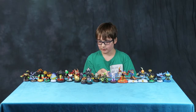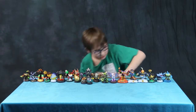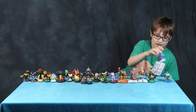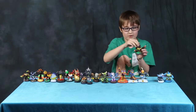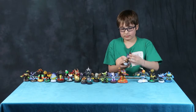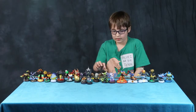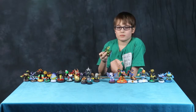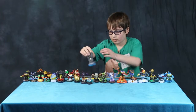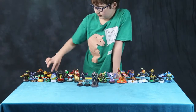As you see in front of you, there are a bunch of characters. These are the guys I got for Christmas. There are so many of them. I can't remember what this guy's name is. I remember this guy is Lightcore Wornado. This is Legendary Zulu. Here's Free Ranger. Boom Jet. Fire Kraken. Lightcore Flashling. Two magic items. And Popthorn.